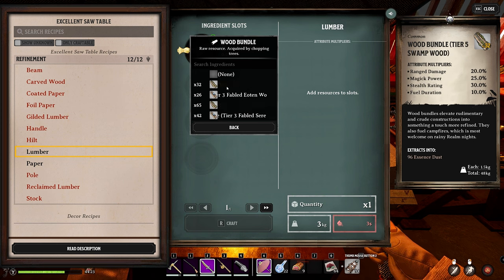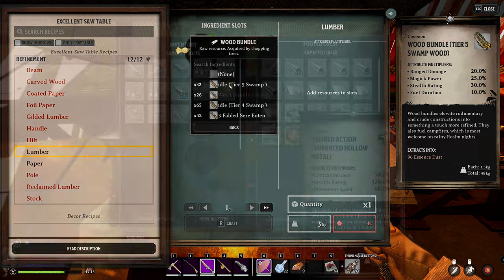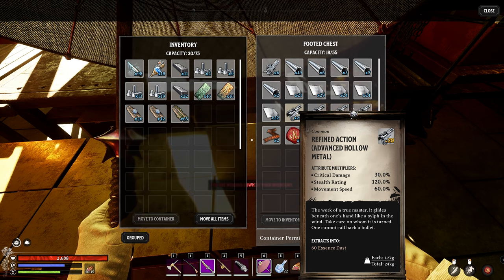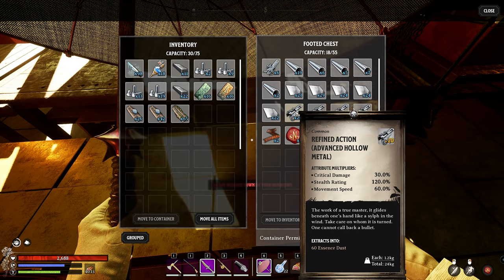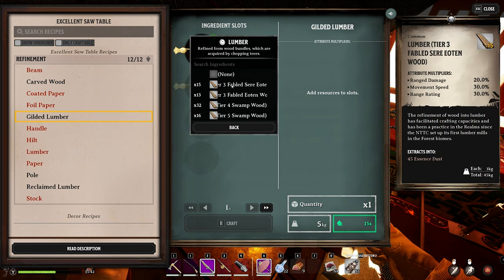We'll go ahead and turn all this wood into lumber. We're also going to throw in a build of Advanced Hollow Metal, which has some of the highest critical damage of the ingots - another interesting one to test. Once we've turned all the wood into lumber, we can look at some of the different combinations. Starting with the Tier 3 Fabled Seer Eoten - this is more for range damage and range rating but good movement speed as well. I use this wood for shotguns, but it's a preference.